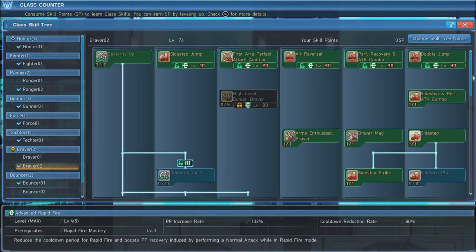First, put three points into Dexterity Up 1 in order to open up the skill tree. When you reach the appropriate levels, acquire Sidestep Jump, First Art's Perfect Attack Addition, Air Reversal, Perfect Recovery and Attack Combo, and Double Jump. At level 80, max out High Level Bonus Braver.